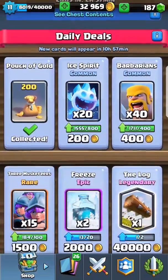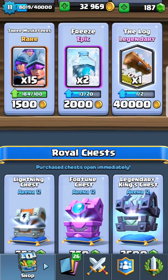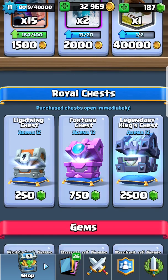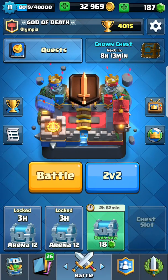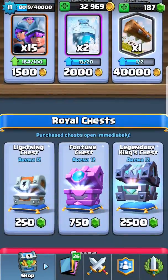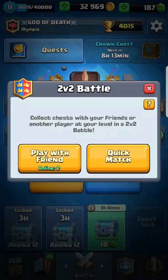Today again I have the Log in my shop, but I don't want to buy it because I'm just saving up gold for the royal ghost. I'm not a gemmer - I'm just opening up the chest cycle. So let's play a quick 2v2 battle.